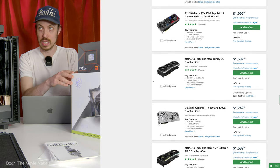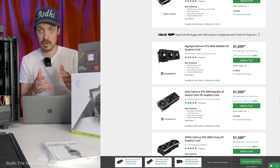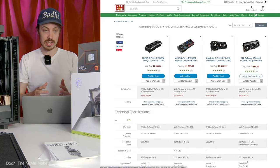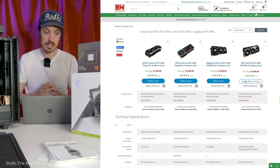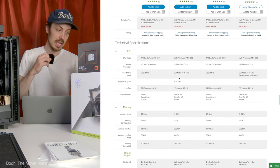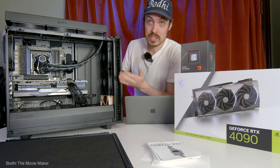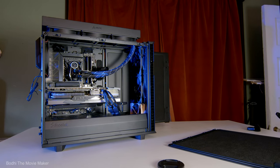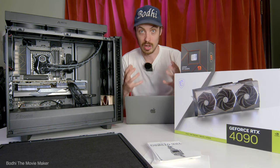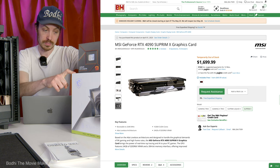Nvidia creates the GPU chip, but various manufacturers actually make the graphics cards — that's why there are so many different types of RTX 4090s. Essentially they're all relatively the same; they just look different, with different heat sinks, different fans, and different RGB. As you can tell, I went for a very sleek black look. I don't care about RGB — I don't need my computer to look like a rave.